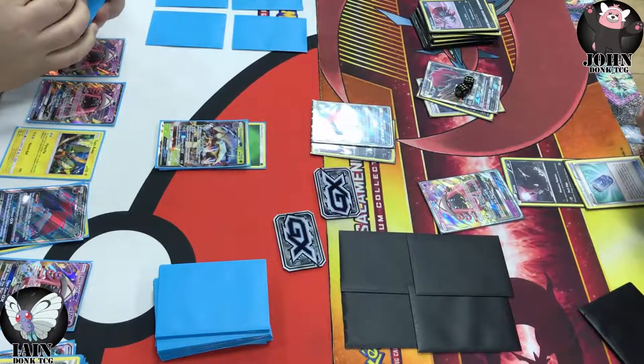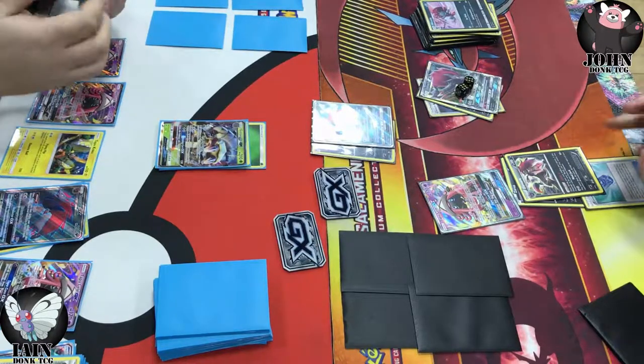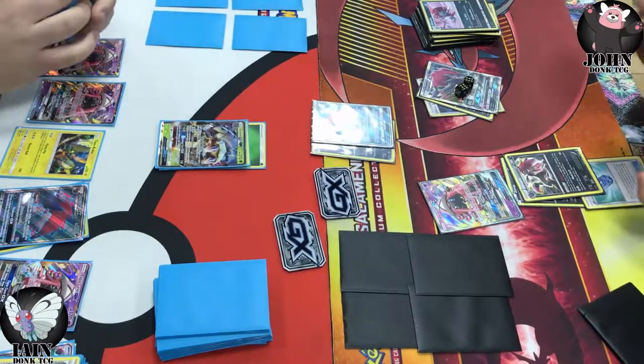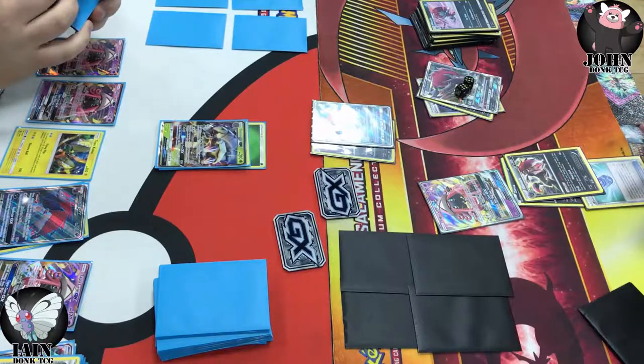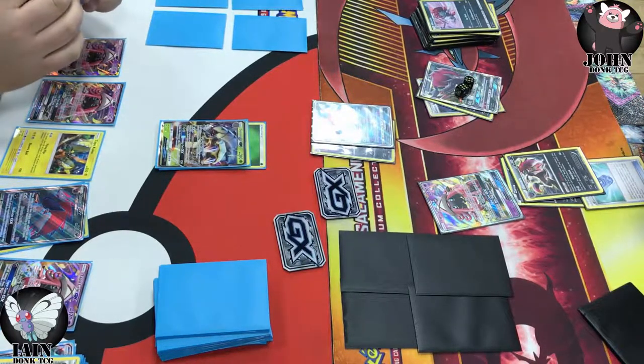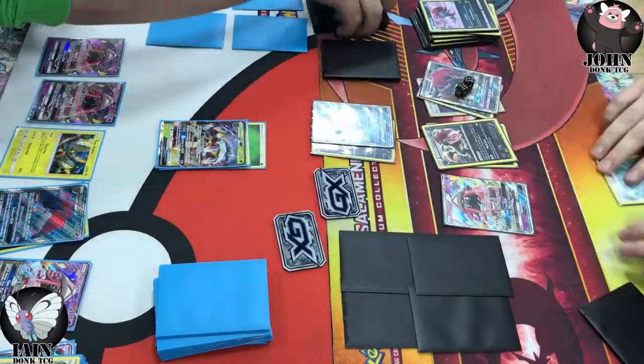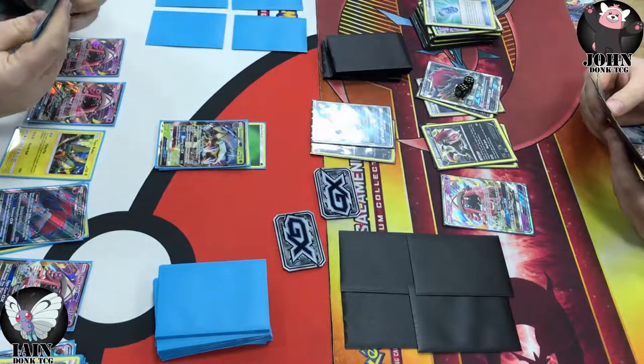I think I just top-decked Evosoda here — Evosoda is coming down for that baby Zoroark. Mind Jack is going to need 160 — Choice Band, DCE, and then Kukui — so I need quite a lot of cards to make a knockout happen here. And remember Kukui is already in the discard. Kukui is in the discard as well — after that double Puzzle if possible.